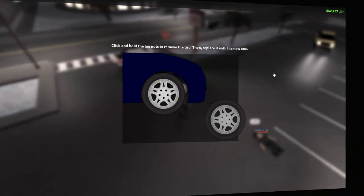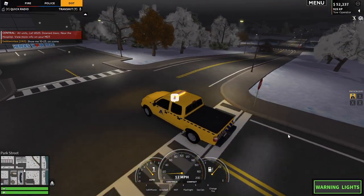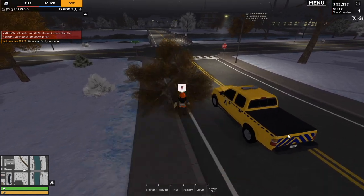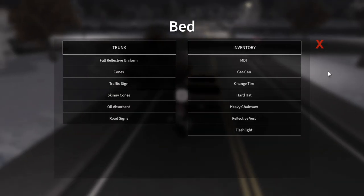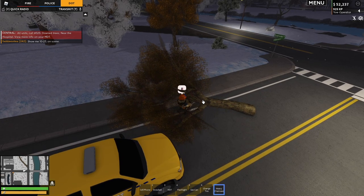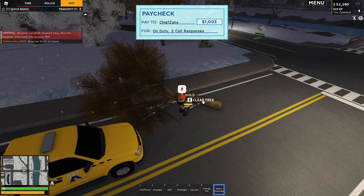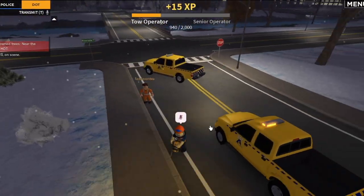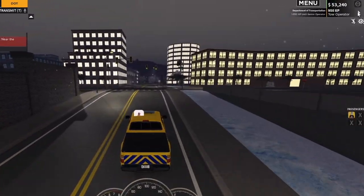I just got a call for a down tree over by the hospital. I think I know where it's at so I don't have to pull out my MDT — and yes, there it is. I gotta be honest, I haven't even done this job before. You need the heavy chainsaw on this tree — so I'll go to the back of the truck, grab number seven, and hold E to clear the tree. Clearing, clearing, clearing. I was at 90 XP and after this one I'm going to be at 105, yes! And another 10 for being on duty — that brings me up to 125.